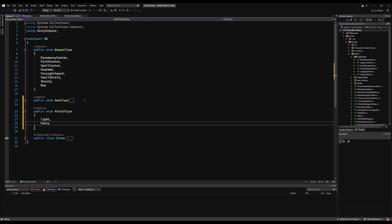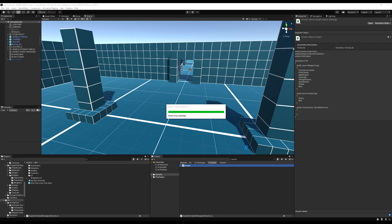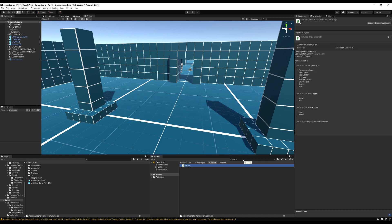You can add as many as you want. I won't repeat myself multiple times in the video — I'll leave the rest to you if you want to add them. But let's do light and heavy first. So after we've made these enums, let's go over now to the weapon item script.